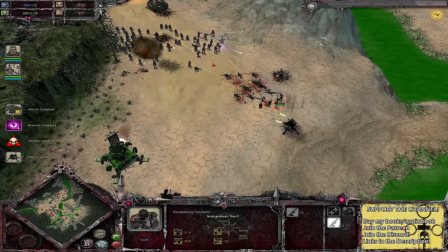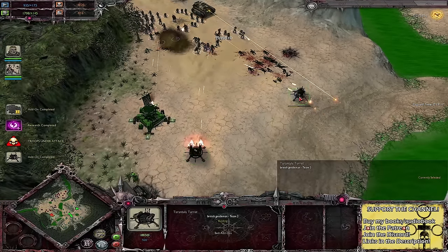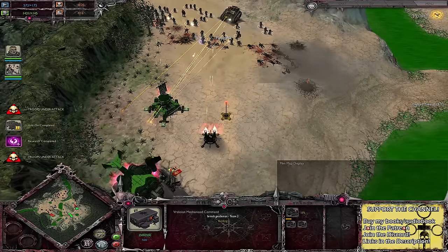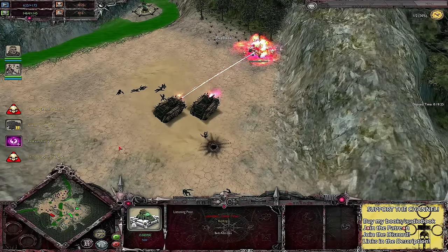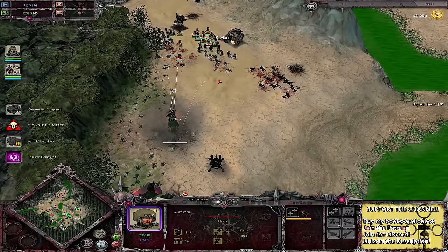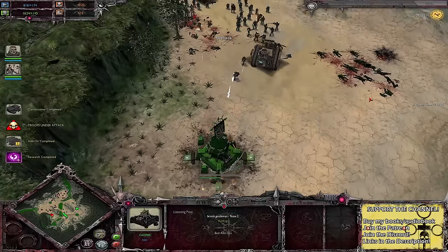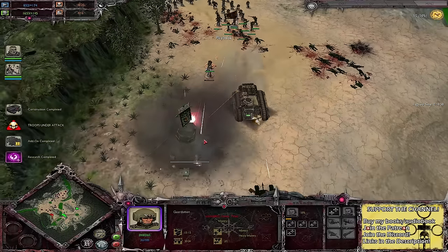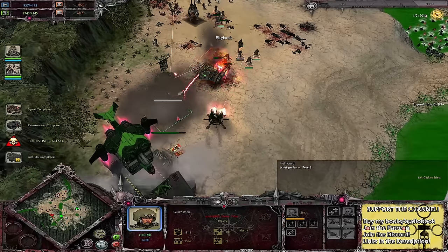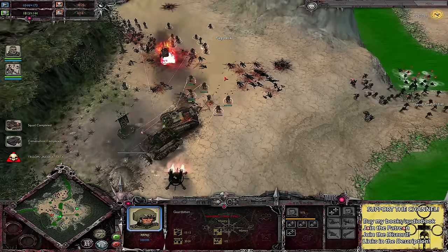Volunteers aren't going to stand up against this — well, they do manage to take down that Chimera, but they die very quickly. Still got trench turrets over here, and they are going to be starting to build up some more Hellhounds. This is the time where the counter assault is going to happen on this side — a bit of yin and yang. This is a sizable Imperial Guard force, and they are losing. What's actually killing it? It's just dudes inside the listening post, as well as the listening post itself.